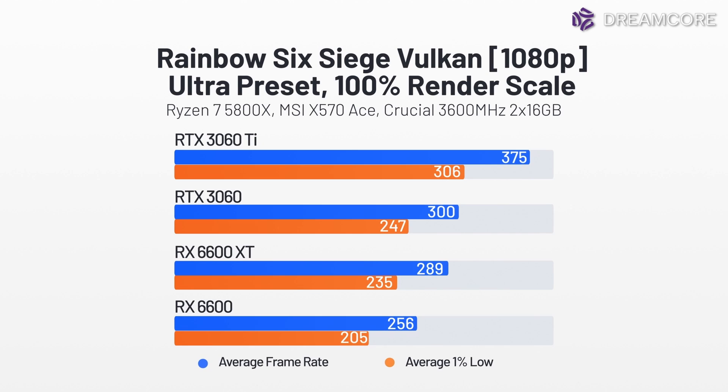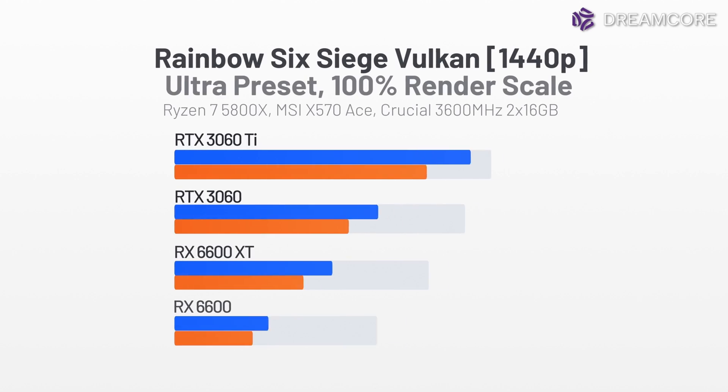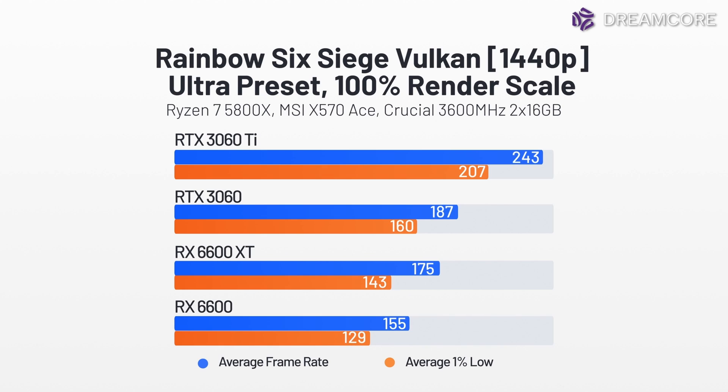Next we have Rainbow Six Siege. With ultra settings at 1080p, the 6600 averages 256 FPS and is a small setting tweak away from a stable 240Hz experience. At 1440p, the card gets an average of 155 FPS with a minimum of 129 FPS — just a small tweak away from a stable 1440p 144Hz experience, which is pretty great for a budget card at this price point. Compared to the 6600 XT, the 6600 is 11% behind, roughly what is expected given the 12.5% reduction in core count.